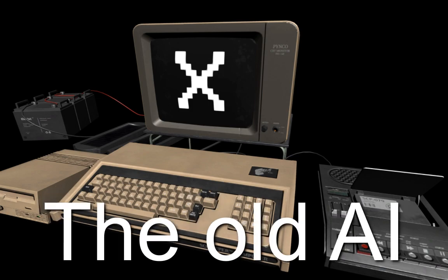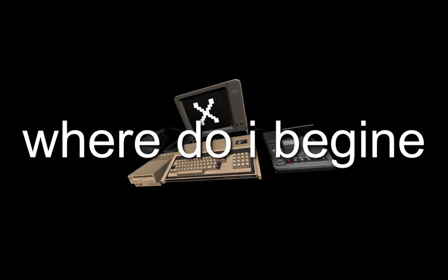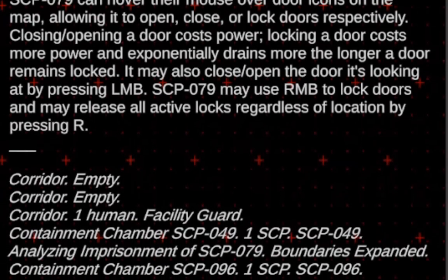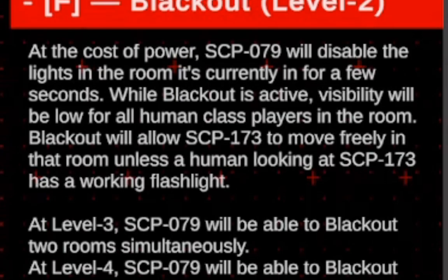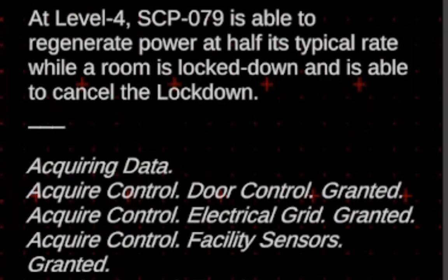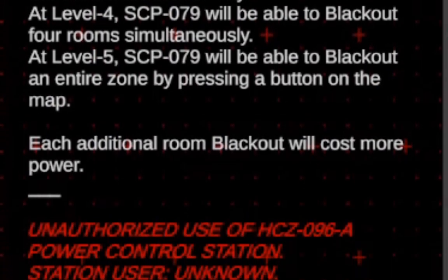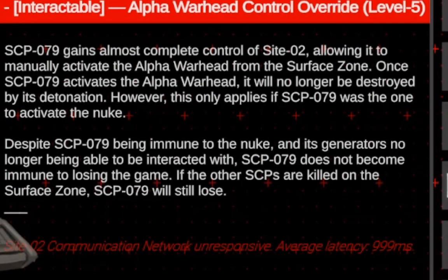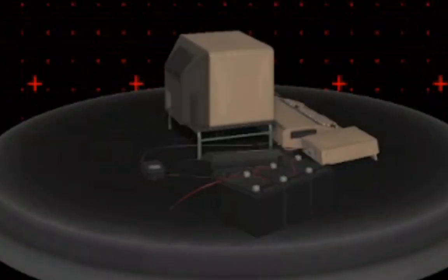SCP-079, or known as the old AI — or as the community calls them, computer. 079 is the only SCP that can't kill a human; you only help your team in order to level up and get more abilities. You start with only being able to close and lock doors, and you press WASD to move your camera around, or Tab if you want the map. As you level up, you'll get the ability to lock down rooms, which closes and locks all the doors, or turn the lights off — and 173 can move if the lights are off and you don't have a flashlight. It is planned to let 079 activate a nuclear warhead in the facility if you reach level 5. The most important job as 079 is to not be a dumbass, which is why I never play 079.